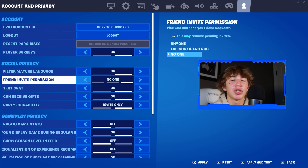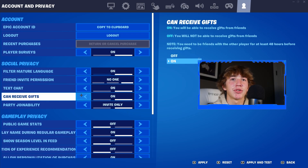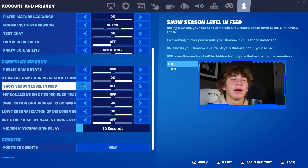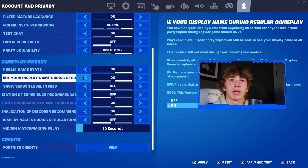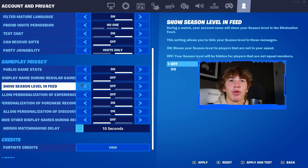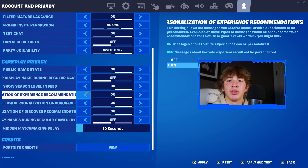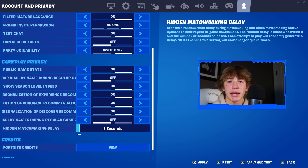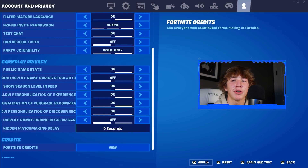For Friend Invite Permission, leave this to No One. For Text Chat, turn this to On. For Can Receive Gifts, turn this to Off. For Party Join Ability, leave this to Invite Only. Now go down to Gameplay Privacy and turn Public Game Stats to On. For Hide Your Display Name During Regular Gameplay, turn this to Off. For Show Season Level and Feed, turn this to On. For Allow Personalization of Experience Recommendation, turn this to On. Then go to the Hidden Matchmaking Delay setting and drag it back to Zero. Once back to Zero, press Apply.